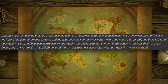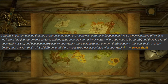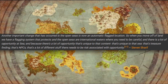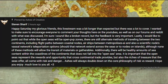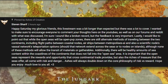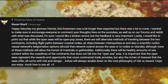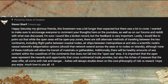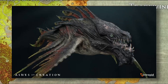Another big change: being out on the open sea is now an automatic flag location. When you move off land, the open seas are international waters where you need to be careful. There's a lot of opportunity unique to that content, like treasure finding, so there needs to be risk associated with opportunity. There are still alternate methods of traveling between the two continents, including flight paths between coastal nodes, airships between metropolises, and scientific nodes' vassal networks with teleportation options, though none of these methods allow transit of materials or gatherables. There will also be sea content within the coastlines that doesn't fall into the open sea area, and danger beyond just other players lurking in the deep sea.